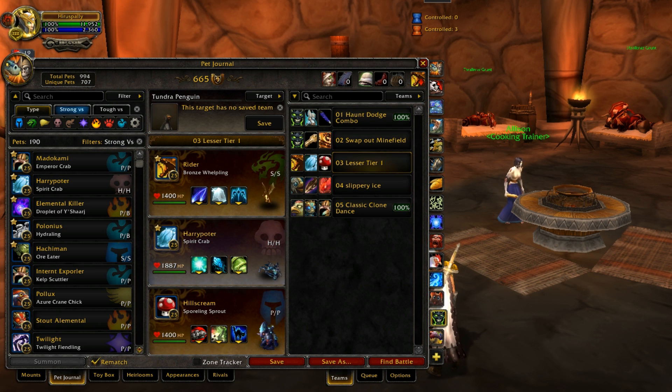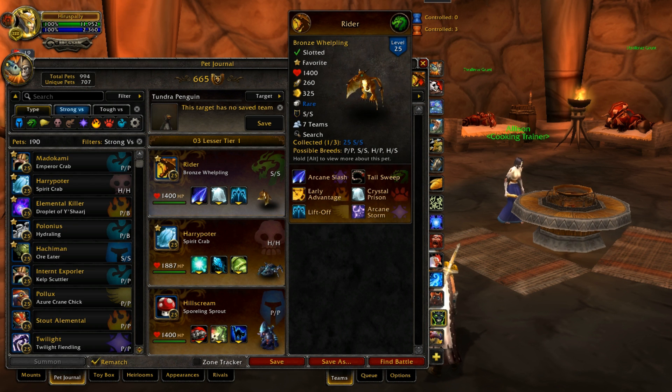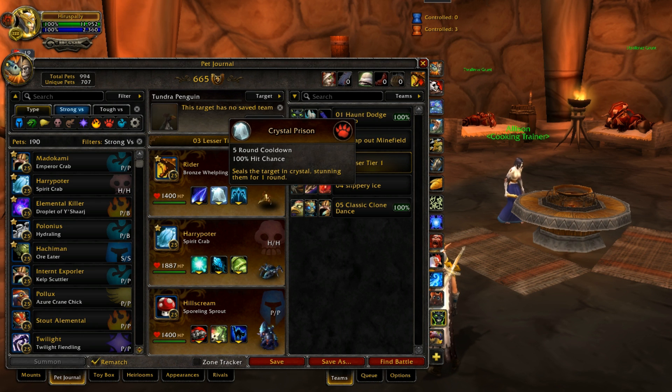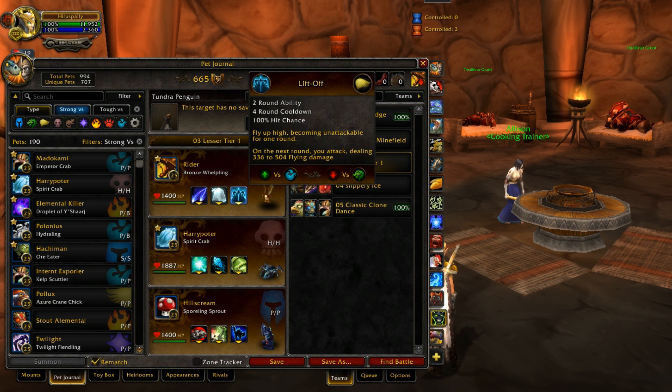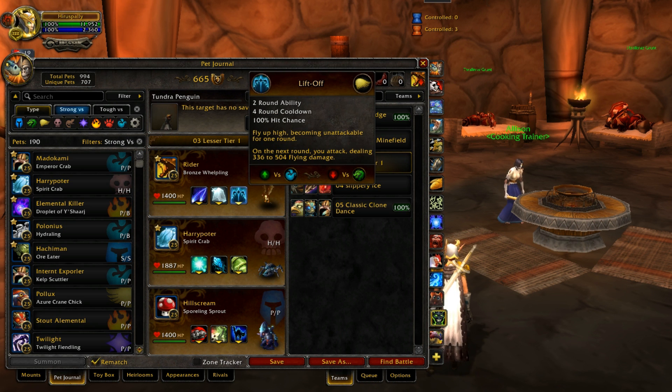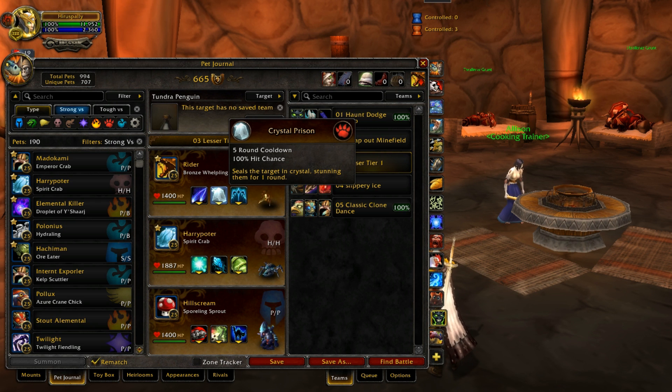Bronze Whelpling is fast and has two abilities that are really good. If you're faster than your opponent, Crystal Prison gives you two guaranteed extra attacks. Liftoff can be used to dodge abilities whenever, and you also want to use it off cooldown after Crystal Prison — that gives you one extra turn of allowing Crystal Prison to come off cooldown.